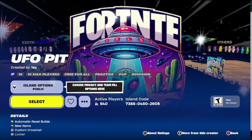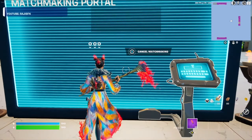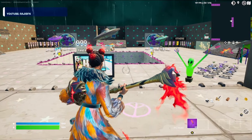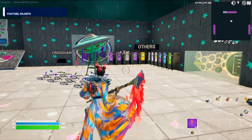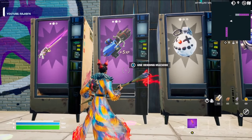Press play — this will take us to the version of the map where we're going to find the XP glitch. If you've entered the map code correctly, it should bring us to this map. First thing we're going to do is run down here to the vending machine.